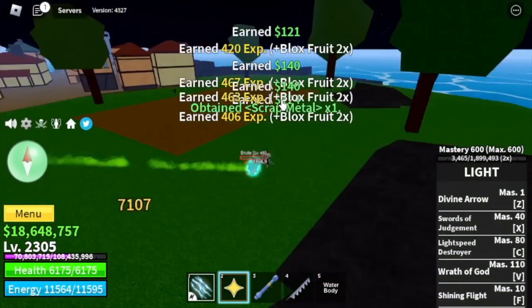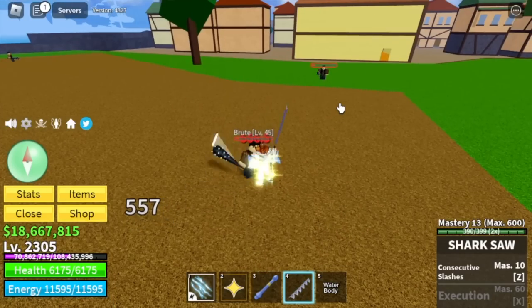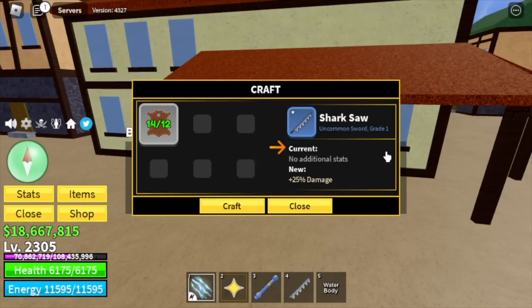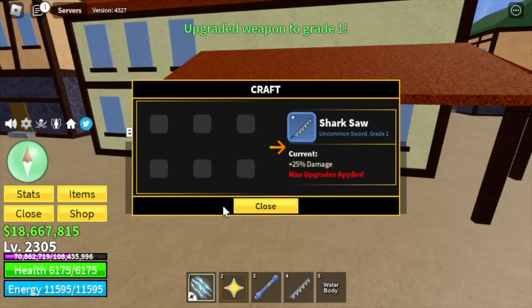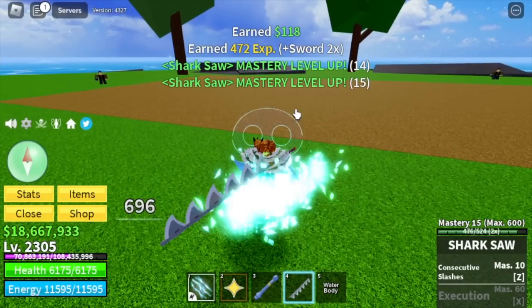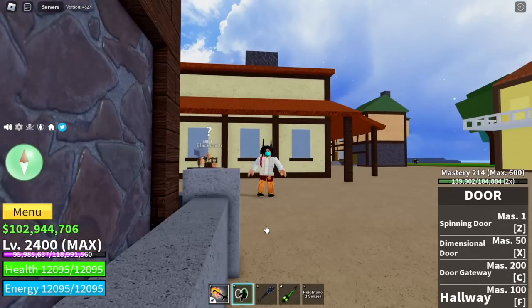You can get the leathers from pirates on the Pirate Village or in the Brutes. Also scrap metals. Easiest materials to get. So let's do a damage check — 557 guys. Take note, mastery is 13. So let's upgrade this now. Let's check — now 696. Not bad, right? Again, there is mastery, so the damage is higher. Five swords done.